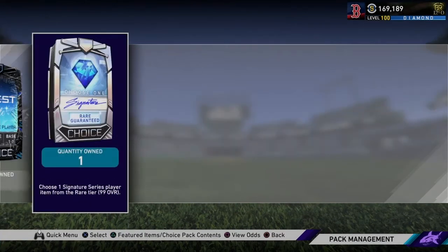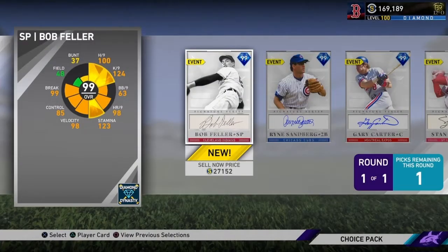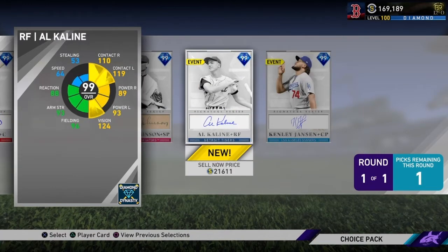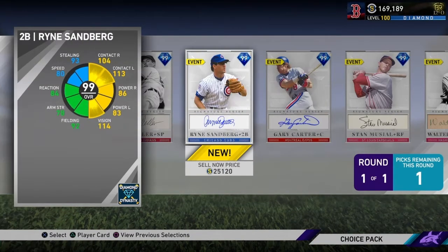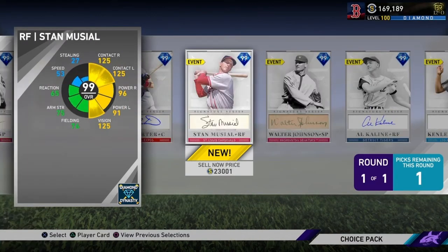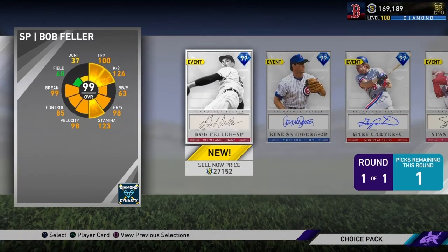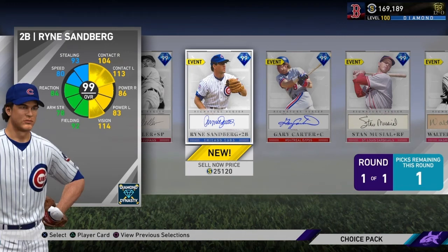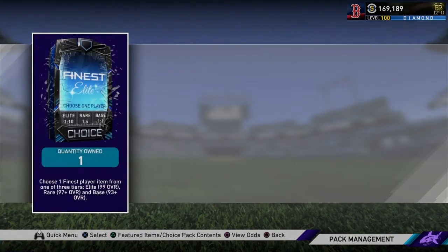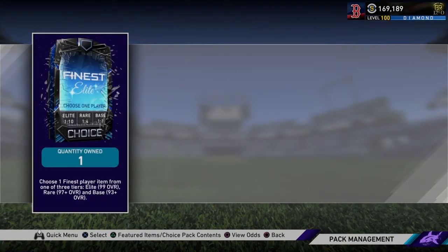Now we got the Finest Elite and the rare round of the Signature pack. We're guaranteed the rare round — I want to take someone I haven't used before, someone I can actually use. I haven't touched most of these guys besides Kenley. I want to give Stan Musial a shot, and I also want to give Sandberg a shot. They're both around the same price. I'm going to pick up Stan Musial — I just think he'll be a fun card to try out.